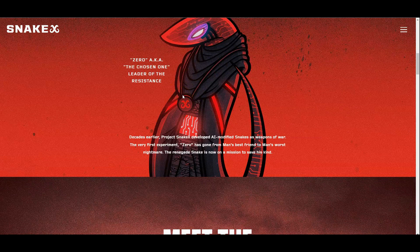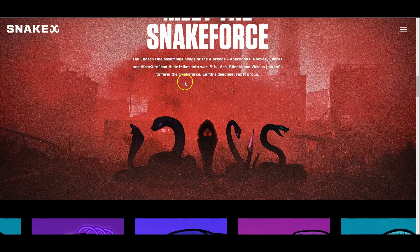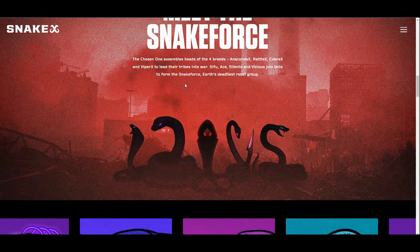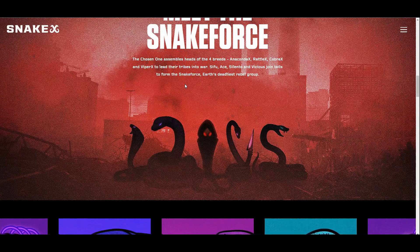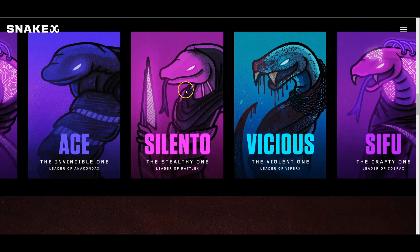Zero was the first experiment — the hero, the Chosen One, leader of the Resistance — and he's gone from man's best friend to his worst nightmare. The Renegade Snake is now on a mission to save his kind. That's where we meet the Snake Force and the four breeds: Anaconda X, Rattle X, Cobra, and Viper X, and they will lead their tribes into war. Sifu Ace, Silento, and Vicious form the Snake Force.